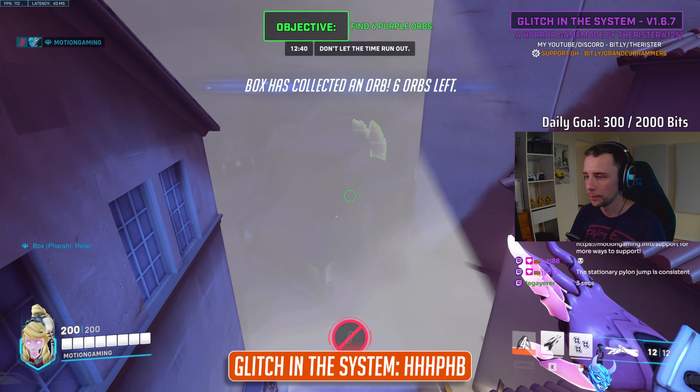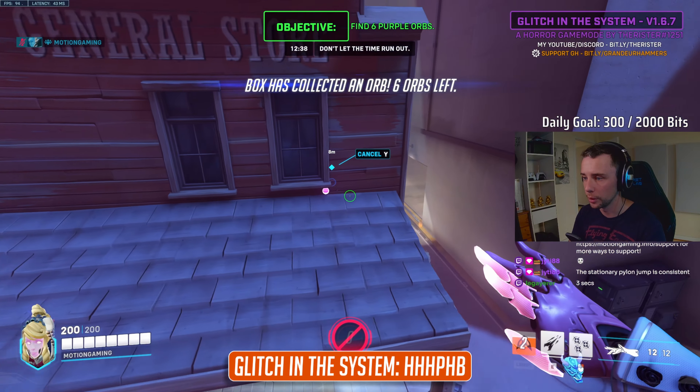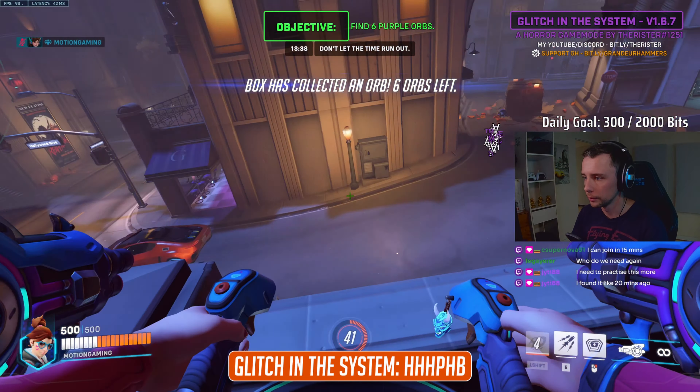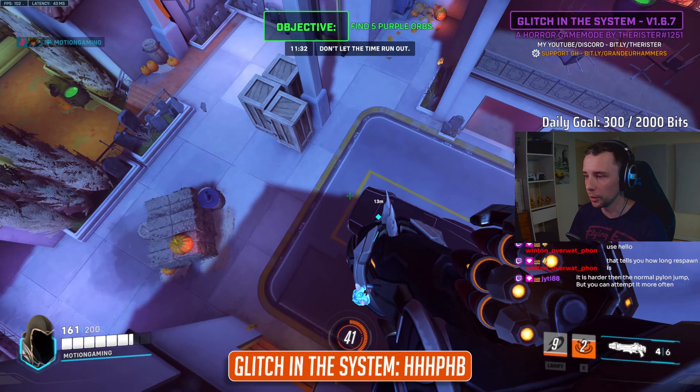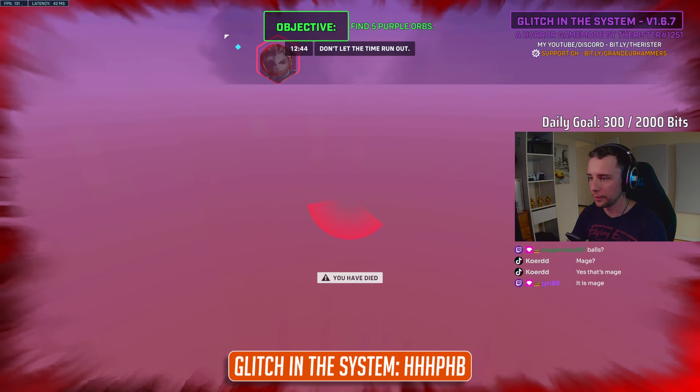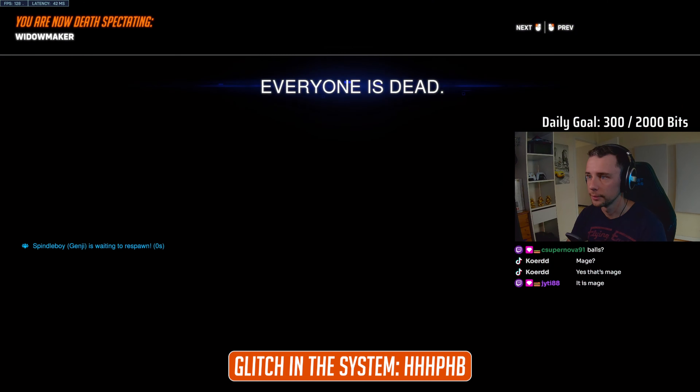When I played with my Twitch viewers, we found that picking heroes with movement abilities on short cooldowns, such as D.Va or Echo, help to escape the bots and give a more aerial view of potential hiding spots. We also found that you can escape being hacked by running into the tavern — just don't all do it at once.